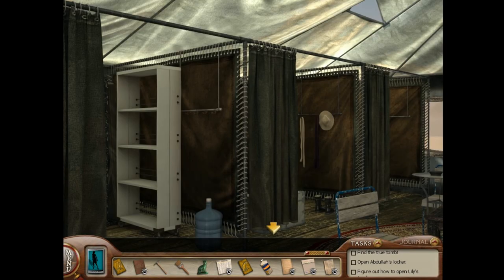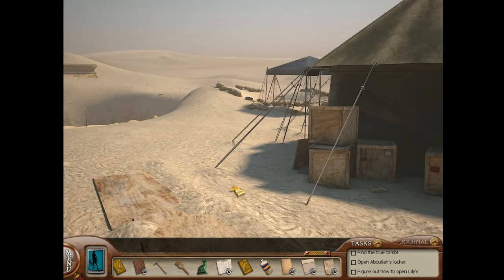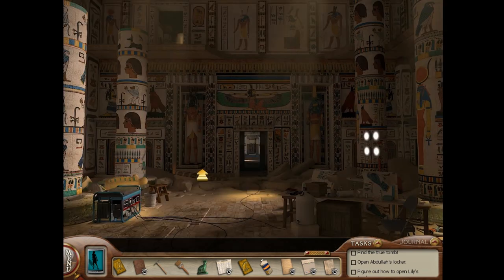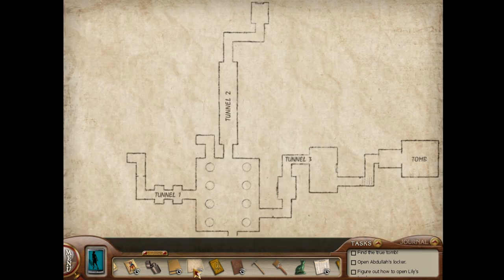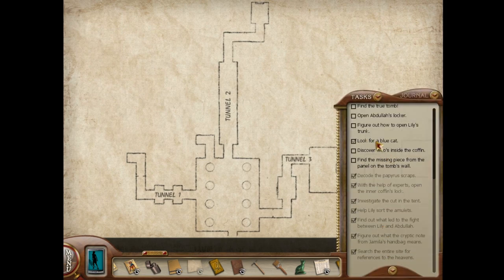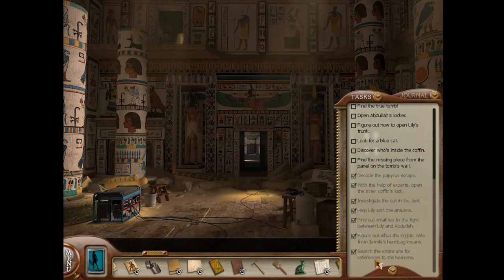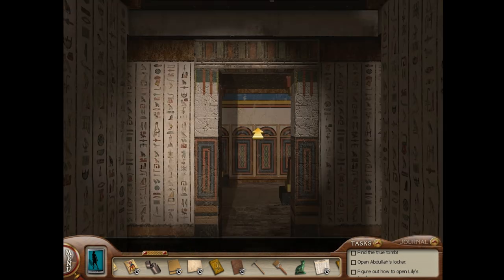Alright everybody, welcome back to my blind video playthrough of Nancy Drew: Tomb of the Lost Queen. In a previous video I said I need to stop reading the comments because people keep telling me how to solve the puzzles, but that's not happening. I'm finding it actually helpful - somebody tells me this blue cat is at the end of Tunnel Number One. So that's helpful.